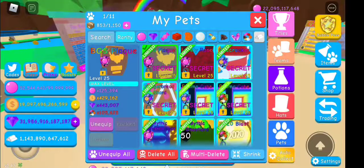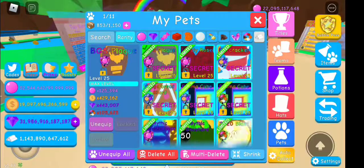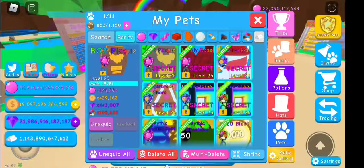Now let me show you the stats with no potion or anything on it. Bubble is 33,550; Coin is 132,050; Gem is 136,310; and Multi Currency is 32,500. Pretty cool pet!